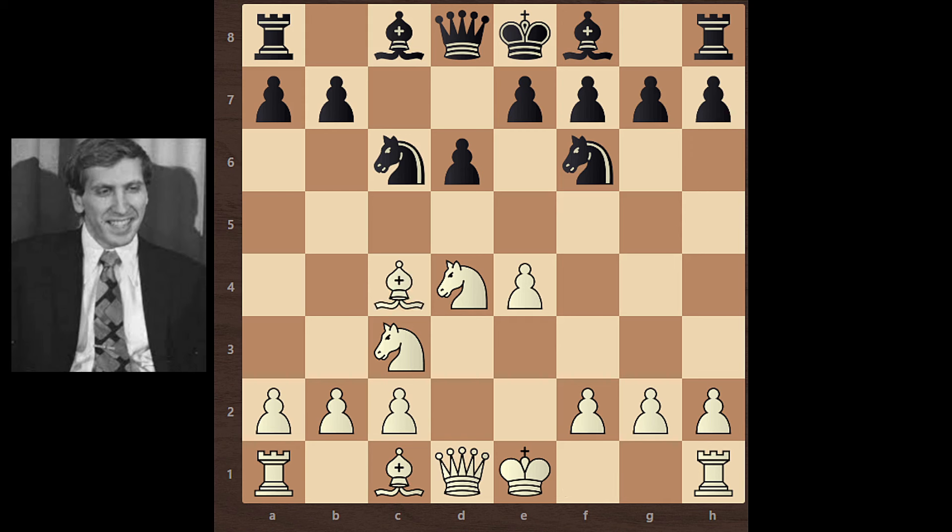Bishop C4, G6, Knight takes Knight, B takes Knight, E5 — and this creates pressure on the Knight.